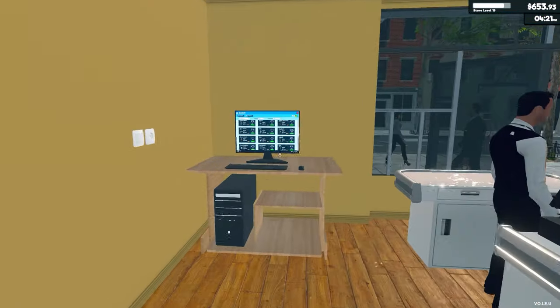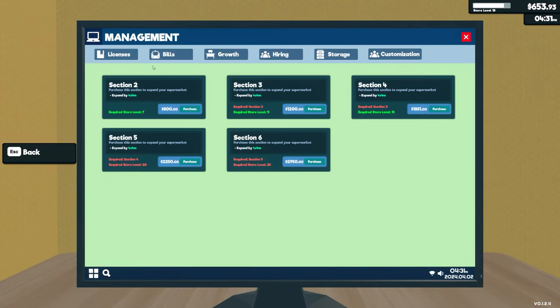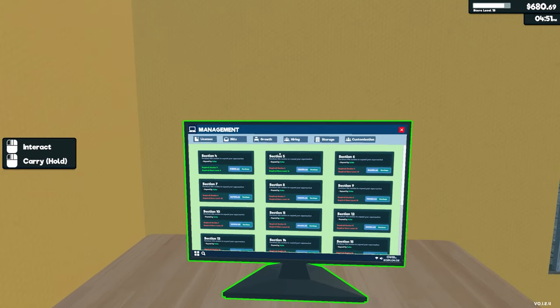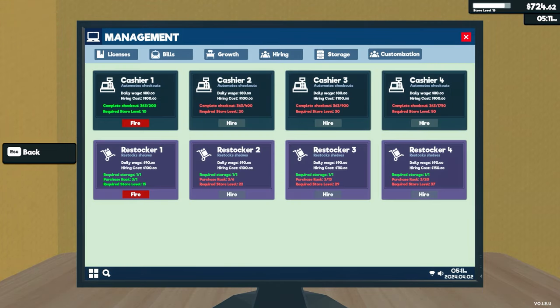We're up to 653.93 generic units of currency. Bills are all paid. Section 4 is a 4x4 expansion - almost certainly it'll go that side. But we don't want to do that - we want to increase storage, which is 800 generic units of currency. No customisation options just yet. We can get another cashier at level 20 - we're currently level 15. StockBot 2.0 is at level 22, but we need at least double the amount of racks we currently have.